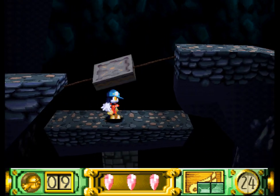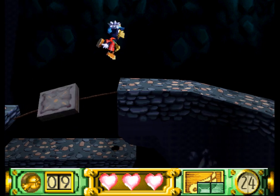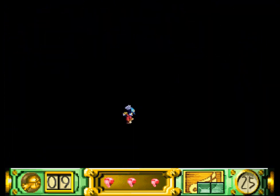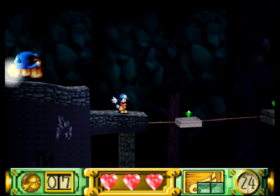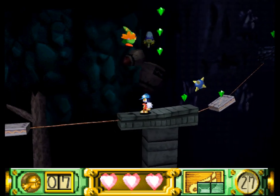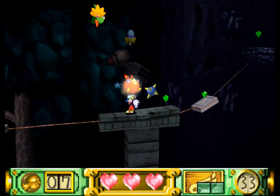That wooden platform spinning around is a lot of fun. I crossed it effortlessly the first time but then started playing around with it. Checkpoint is good. I misread that entirely — I thought it was going to travel along the rope. As soon as I see a platform on what appears to be a rail, I just assume it's a rail platform. I'm learning a lot about myself.